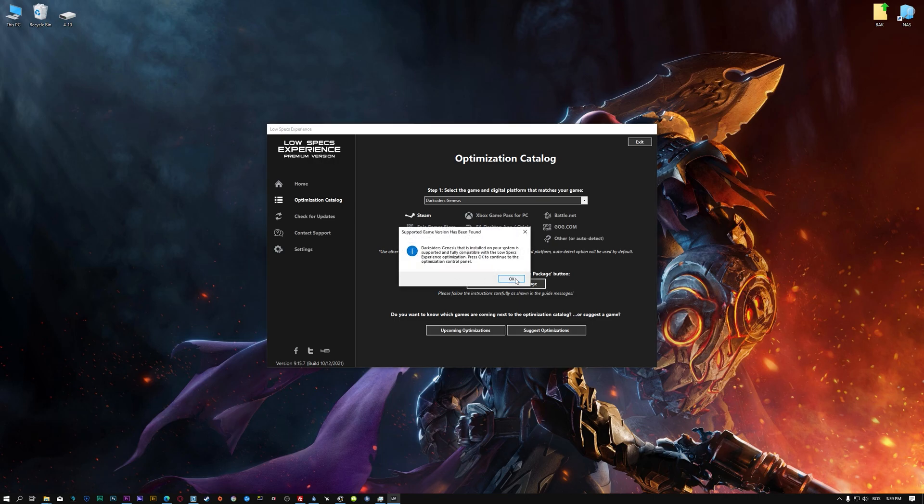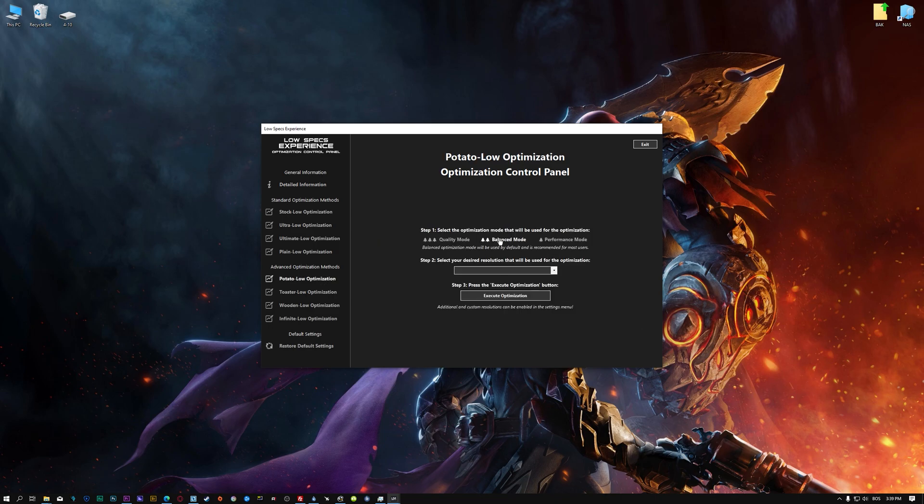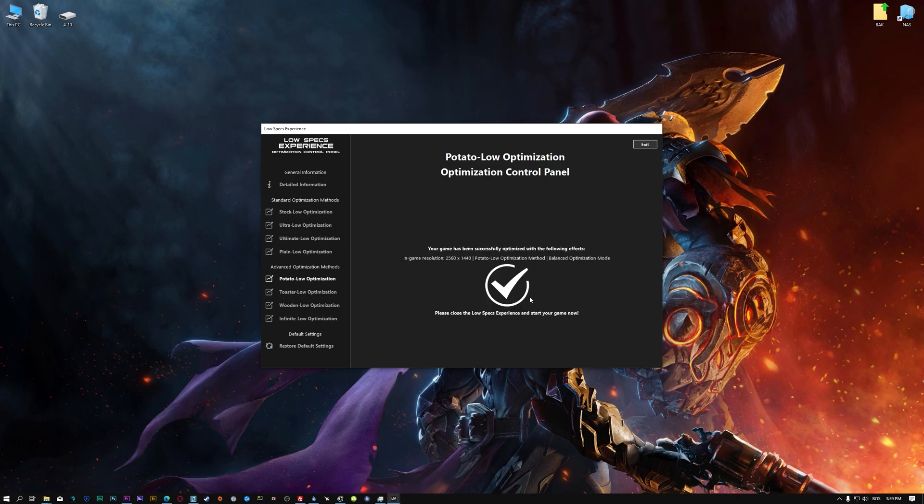Low Specs Experience will now automatically check if the game version currently installed is supported by this optimization. If it is, press OK and the optimization control panel will load. When it loads, simply select the optimization presets and the resolution you would like to render your game at. This is something you will need to experiment on your own in order to see what works for your system the best. Once you decide, press the execute optimization button and then start your game.